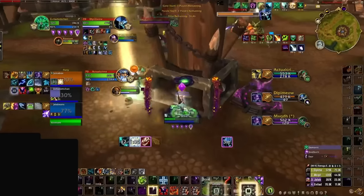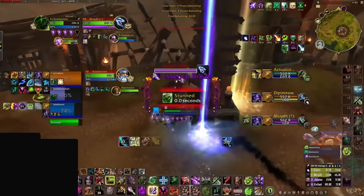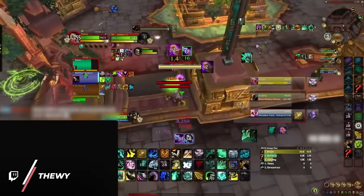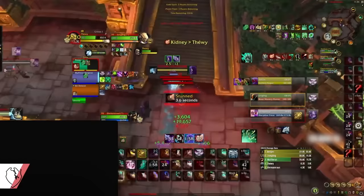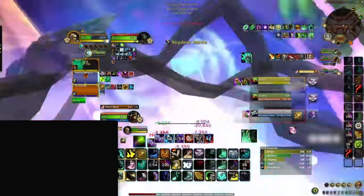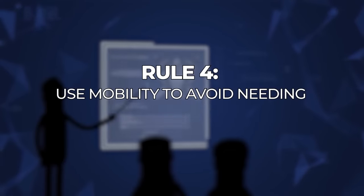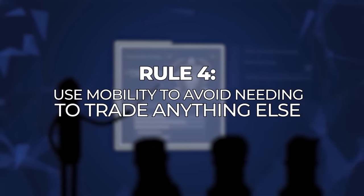If a rank 1 warlock saw the enemy team pop damage CDs, teleport was a natural reaction. AI learned that mobility cooldowns can sometimes replace damage reduction CDs, all while being a much smaller investment. AI also learned that rank 1 players sometimes trade mobility cooldowns preemptively as a way to avoid needing other major damage CDs. AI saw rank 1 windwalker monks use their port the moment their healer got CC'd — preemptively avoiding any major damage before it happened. This brings us to the final rule AI learned: use mobility cooldowns as a way to avoid pressing anything else.